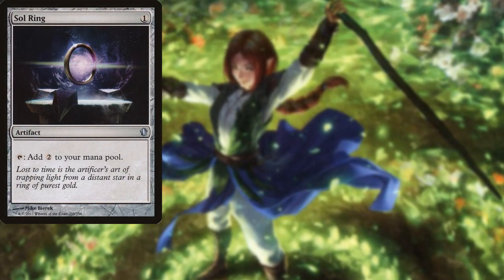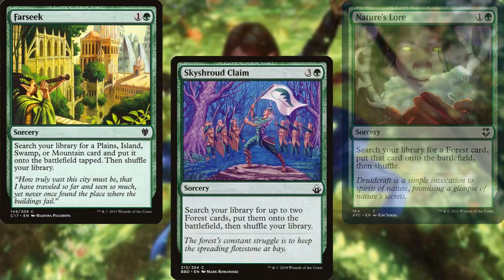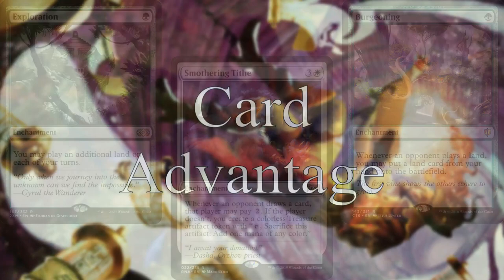Sol Ring, Arcane Signet, Chromatic Lantern, Thran Dynamo, Three Visits, Nature's Lore, Farseek, Skyshroud Claim, Regal Behemoth, Crucible of Worlds, Conduit of Worlds, Burgeoning, Exploration, and Smothering Tithe help us to ramp out and stay ahead of the curve.